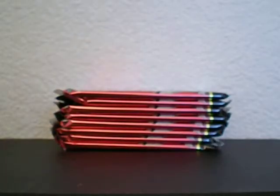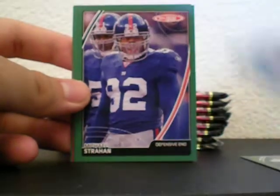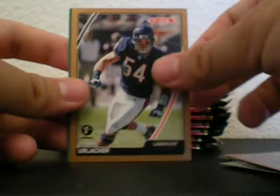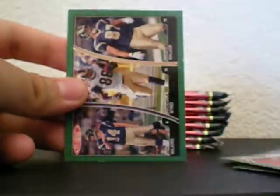Pack one — here it goes. You can't really get high-end stuff unless you get parallels, and I wouldn't mind a printing plate. Warren Sapp, Anthony Thomas, Michael Strahan, Drew Brees, Terrence Copper, Brian Urlacher first edition, Anquan Boldin, triple Falcons, and Mike Anderson. So I guess you don't get a rookie in every pack.